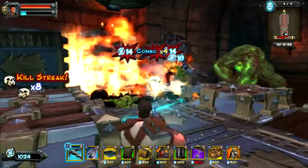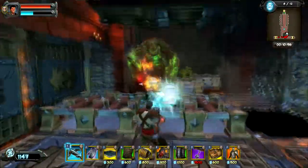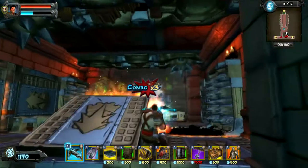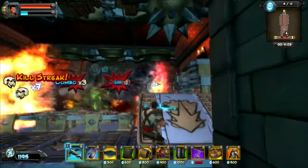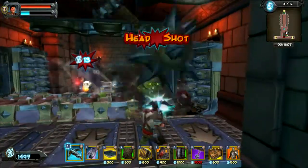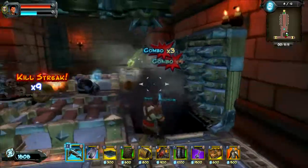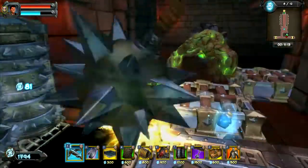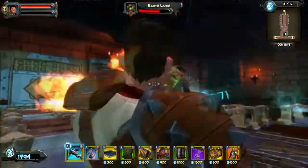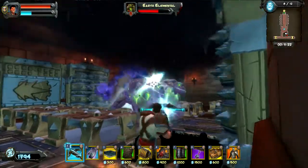Oh no, there's a giant mountain troll. What are we gonna do? I know — we'll stun him, get headshots, and shoot him with fire. That should work. Got the lightning off this time. Lightning is very, very detrimental to the mountain troll — they do not like it.